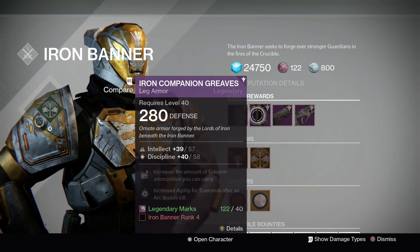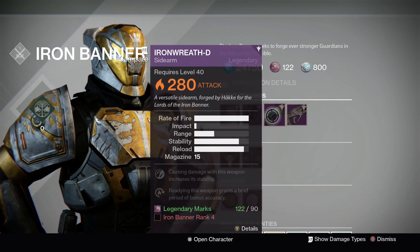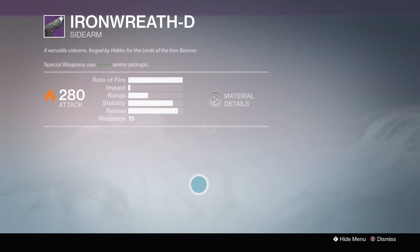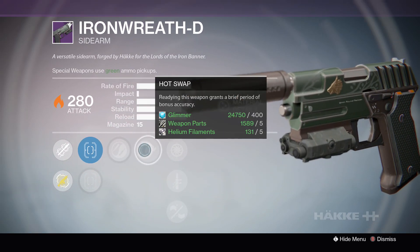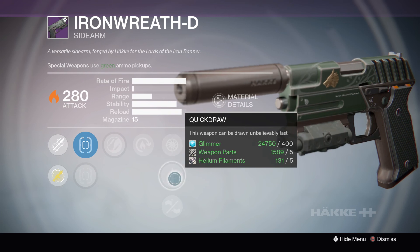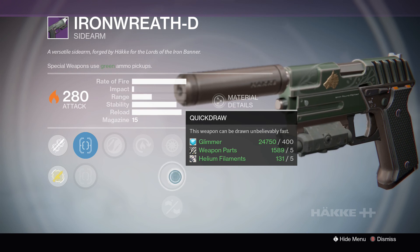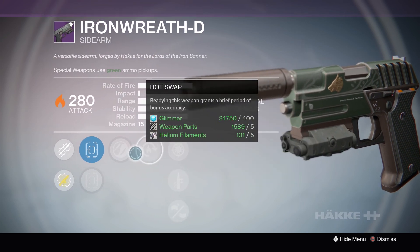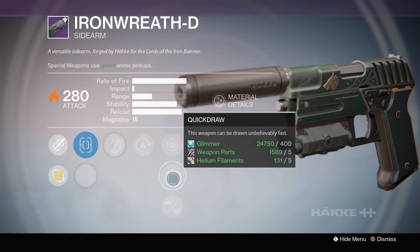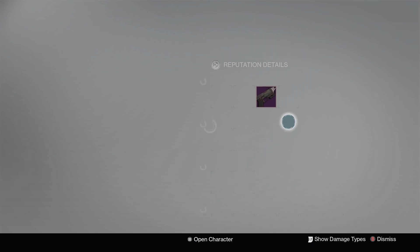Those are available at rank 4 with 40 marks needed to purchase them. You also have the Iron Wreath D Sidearm. It has really great perks — you could have Zen Moment, it has Hot Swap, and if you put Quick Draw on it, it will draw the weapon unbelievably fast. I think that will be fun to mess around with, just to see how powerful this sidearm can be. Even though sidearms really aren't very powerful, having perks like Hot Swap, Zen Moment, and Quick Draw might be ideal for this type of weapon.